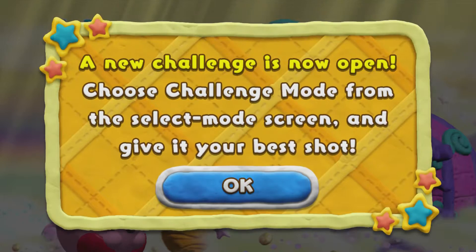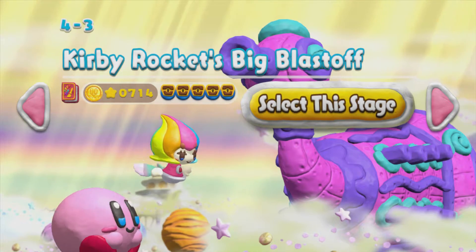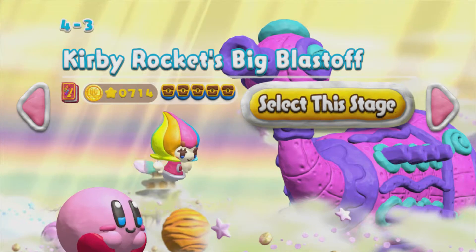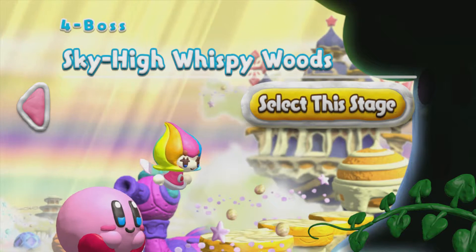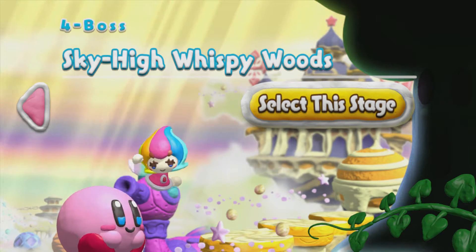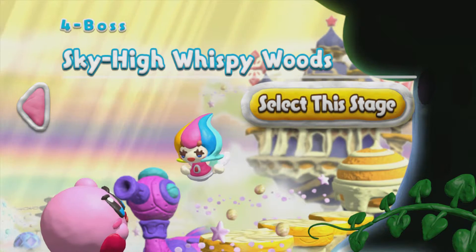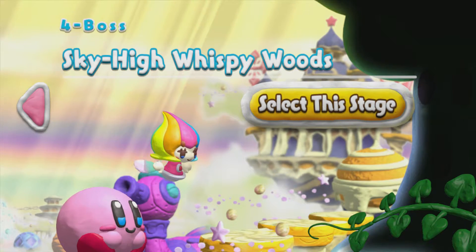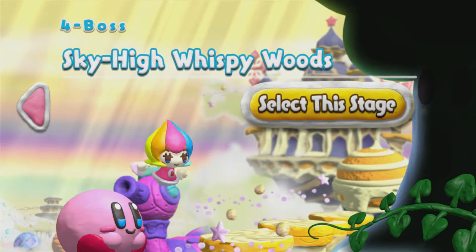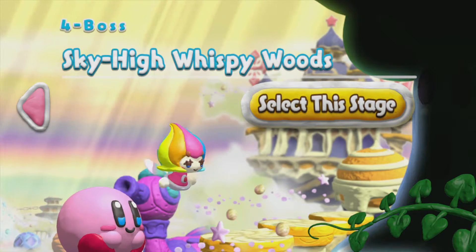Alright, so I got a gold on that as usual from getting the chest. And of course the boss of World 4, Sky World - you know who it's going to be. It's going to be... Sky High Wispy Woods. Yeah, that makes perfect sense. The only three bosses you're going to see in this game - they're going to repeat a second time like they did in Canvas Curse. Every world matches with the same three bosses. Really, really missed opportunity.